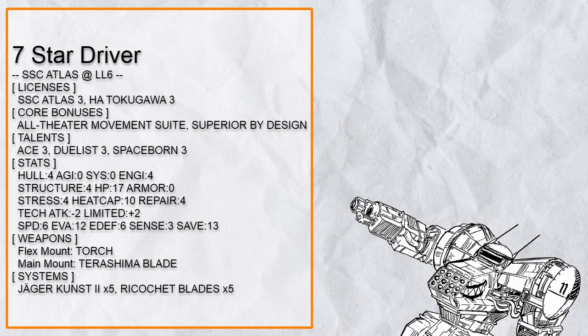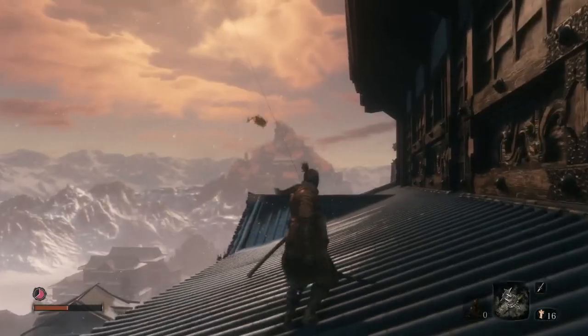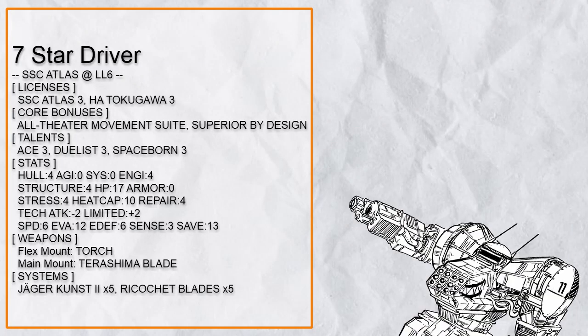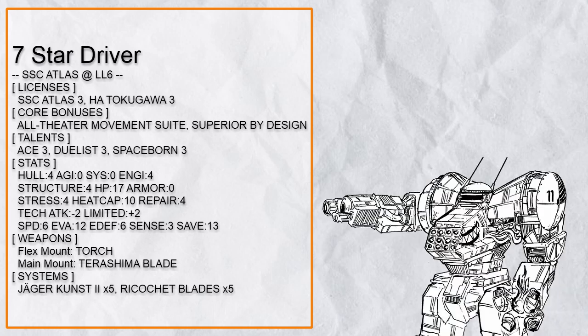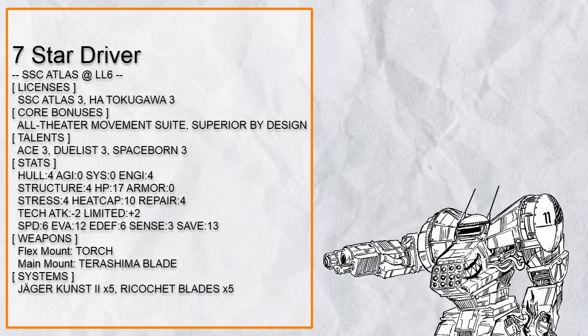Seventh in the list is 'Star Driver,' a flying standard Atlas. The only reason why I'm talking about this build is because of my mental image of it. Seriously, Ace 3 is such a rarely seen talent because not many people really want to fly, but it can really get you everywhere. Combined with Spaceborne, this Atlas can move in ways that defy physics and make people even easier to trip with Duelist. Jaeger Koost 2 is just there for anime, and Ricochet Blade serves as a good group targeting ranged attack.